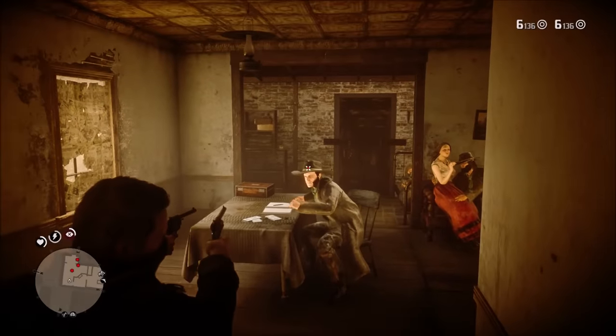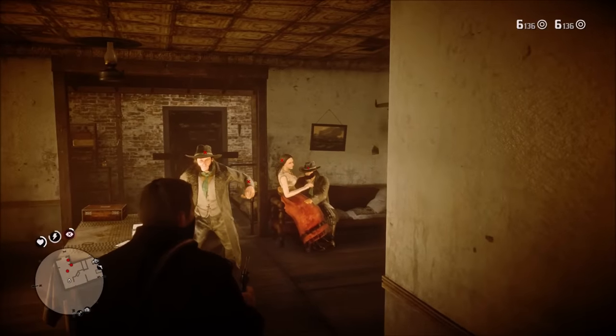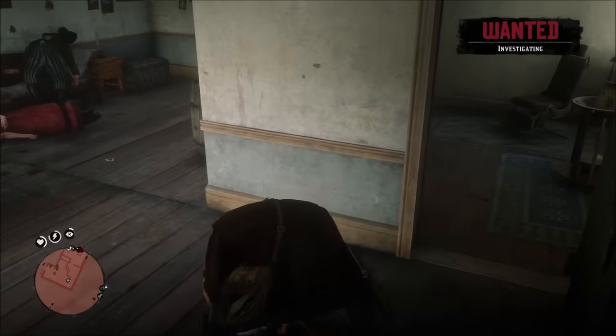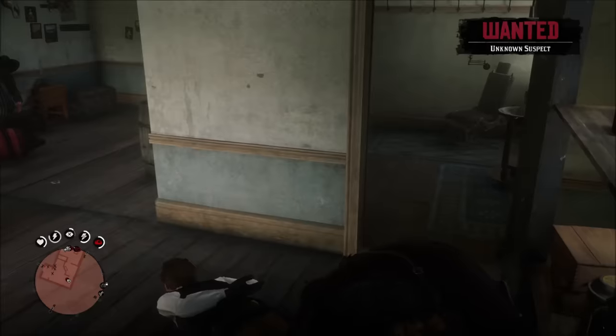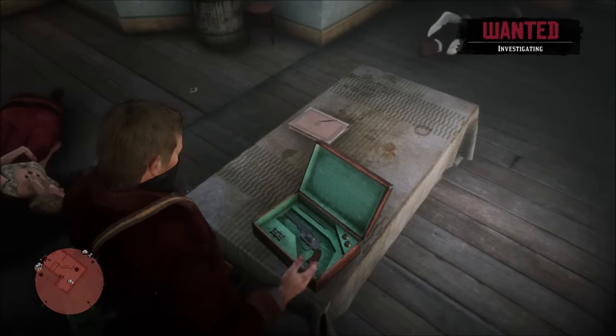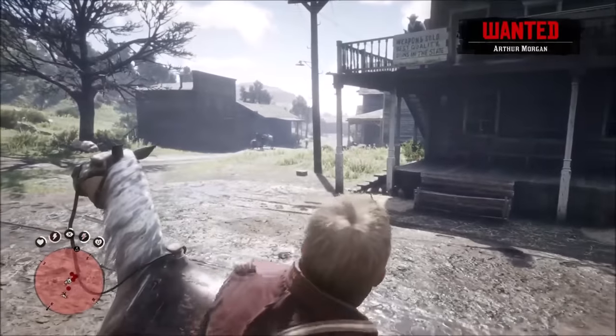Unfortunately, you get wanted during this robbery either way. If you are very quick, you can lasso the lawman that comes inside and they will stay in investigation mode — no more will come inside after that. Then clear the rest of the room out, and make sure you also blow the safe. Run out the front door and get away. Don't kill anyone else, because you will lose money with your bounty going up.